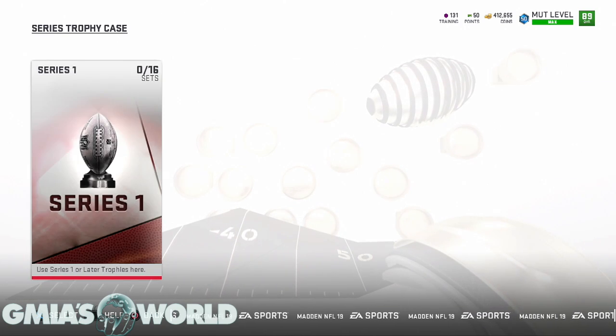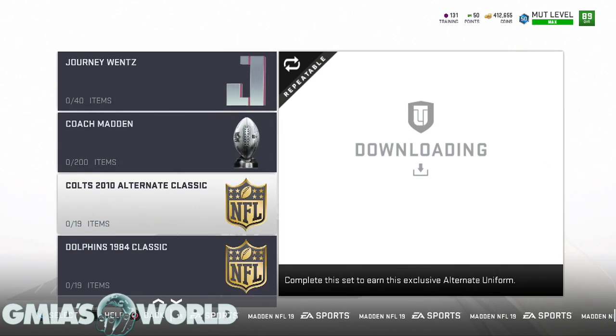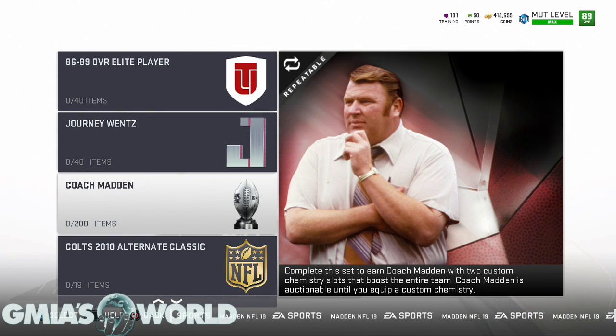If you're interested in getting the John Madden coach, it's going to cost you 200 Series One tokens. The problem is he's not the same as he was in Madden 18. As you continue to upgrade him through Series Two, Series Three, it's going to cost additional series tokens — and eventually they'll probably add speed and other attributes.